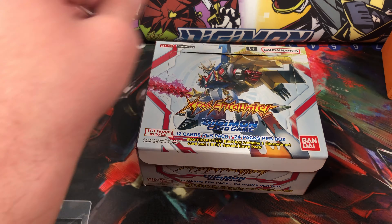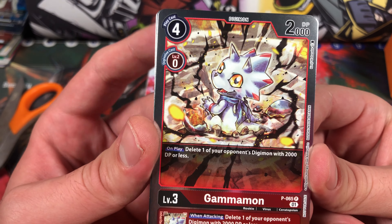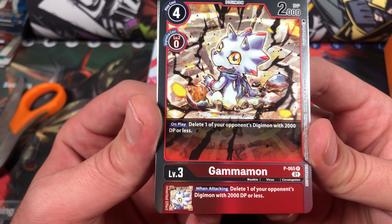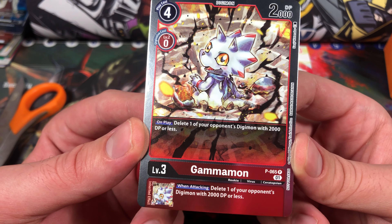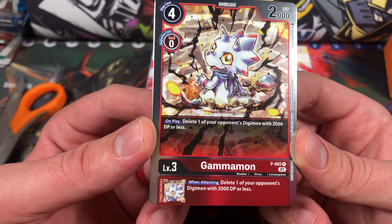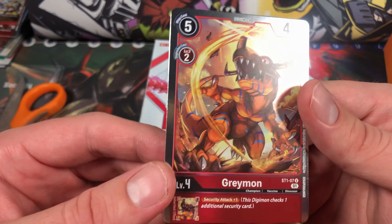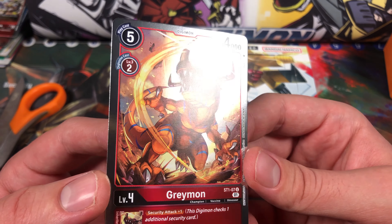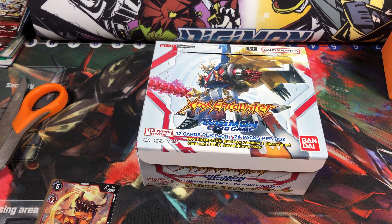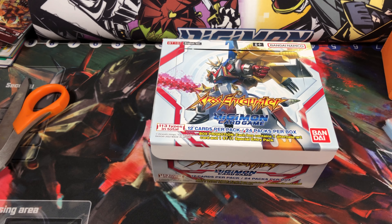Opening packs with only one or two cards always feels sus. Here's our promo Gammamon — it's four cost, zero DP on play, delete one of your opponent's Digimon with 2K DP or less. That's pretty solid, and then he has an inheritance: when attacking, delete one of your opponent's Digimon with 2K DP or less. Pretty solid card all around. And oh, we got Greymon — that's a good pull, that's a hit right there. Let me sleeve this bad boy up.